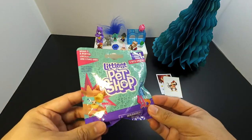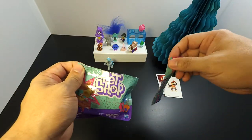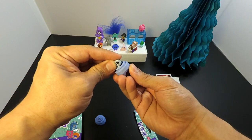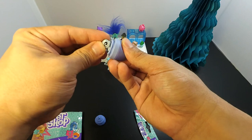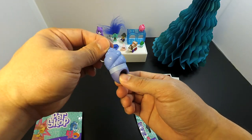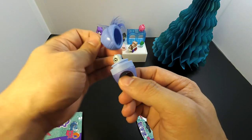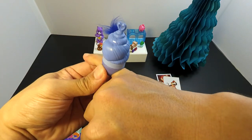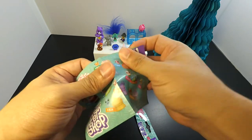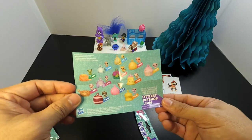Our last bag for today is the Littlest Pet Shop Blind Bag Pets. Looks like I got 1B27 from the Series 1 collection. Unfortunately I don't have the name for this one, but this looks like a tiny whale. If anyone knows who this is, please comment down below. Check it out — it fits on my pinky! It looks cute. Feel free to pause the video to see the full list of toys in each pack.